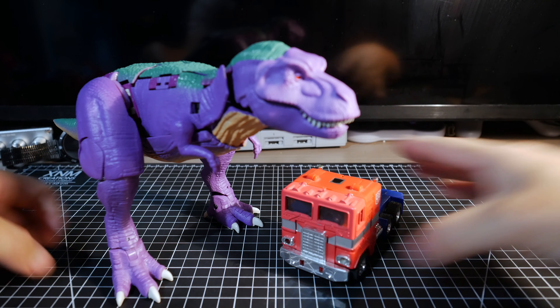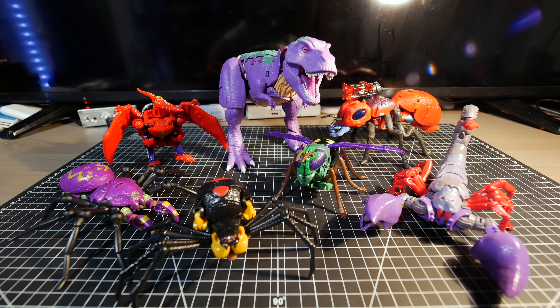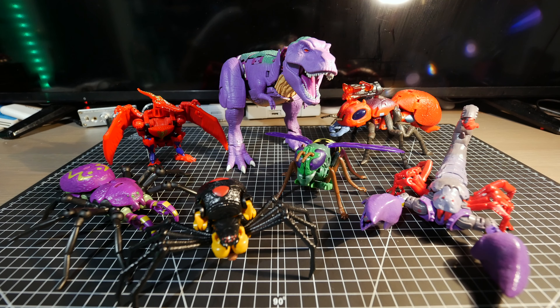Here's Scorponok and it's not that great — first of all he doesn't support his own weight with his legs, he's sitting on his body. There's very limited articulation: the two legs here share one ball joint, one ball joint here, and you can swing them up and down. To make it look like the legs are on the ground, you basically have to spread them all the way apart and push them down. The claws are the same as before. The tail can go up and down and the tip is on a ball joint.